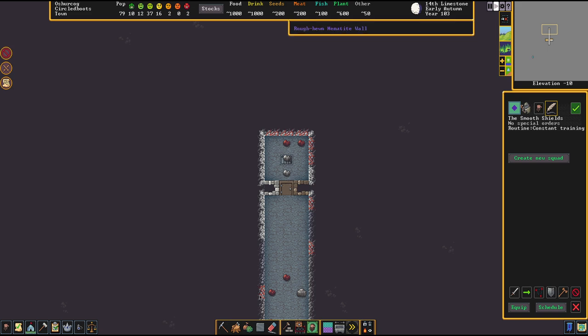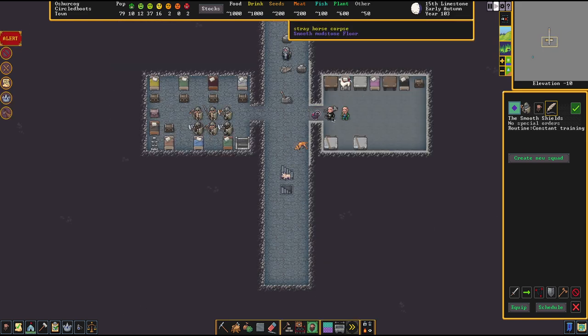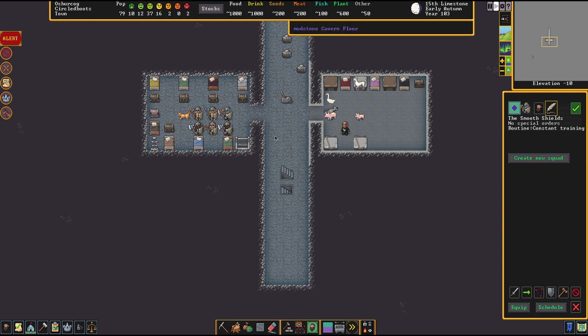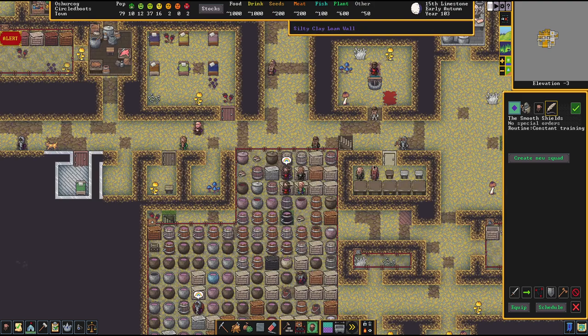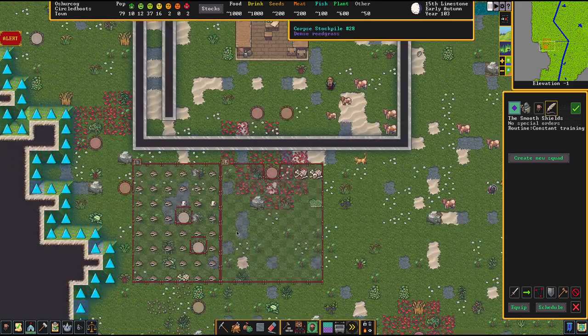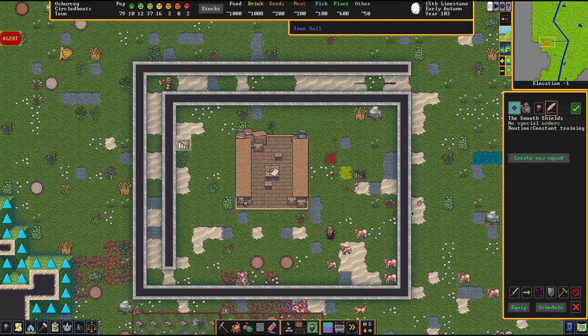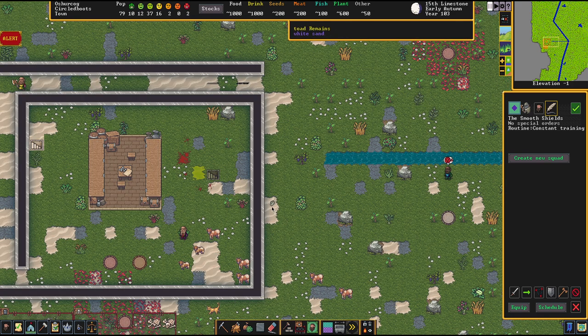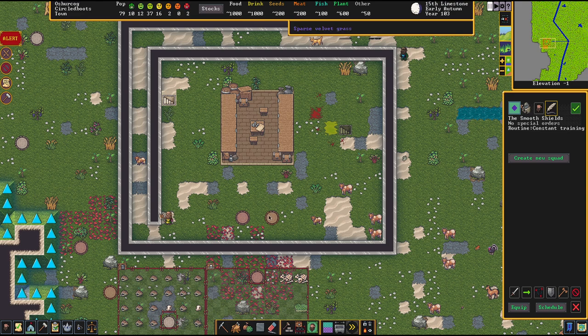Did our stoneworker already produce the hatch? Thought so. We've got ourselves here one lever that I haven't named — shame on me. We have a horse corpse that nobody is removing. Usually when that happens it's because the stockpile zones are not properly reachable or configured. Our defenses are trolling us a little bit — I'm going to repair that, but not necessarily in this episode. What I want to do is add a nice little drawbridge that we can use to get in and outside of the fortress easily and slam it down shut as soon as the enemy comes in.